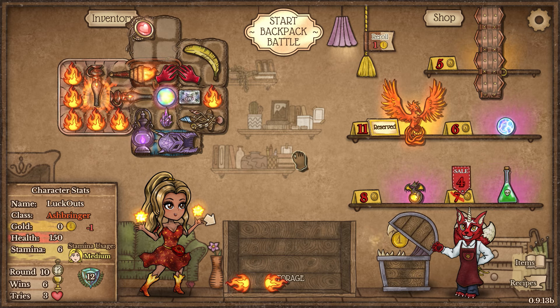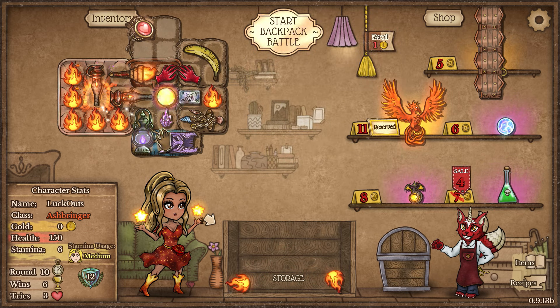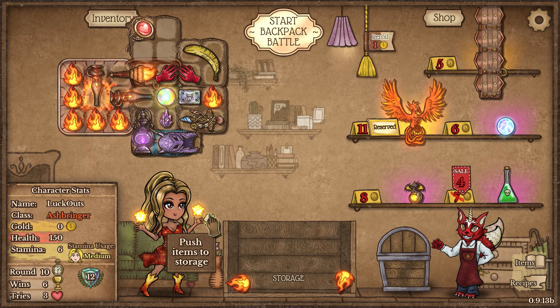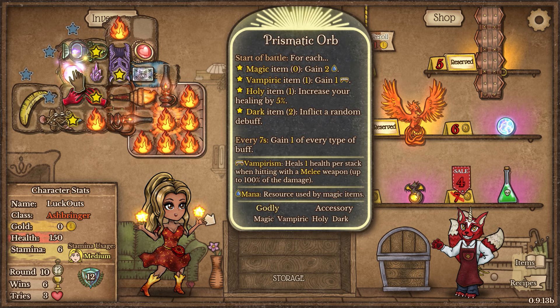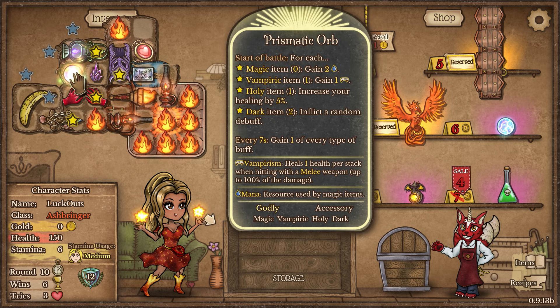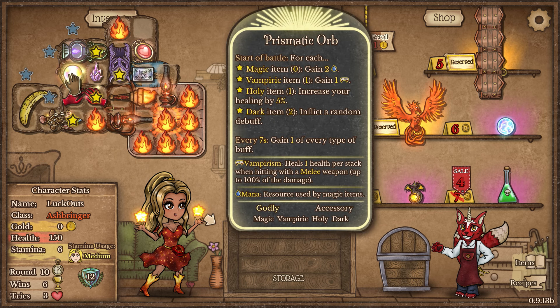I'm going to sell the Garlic to roll here. Our setup changed to be basically all around the Prismatic Orb now. Dark Lantern isn't getting the most extreme value, but this will give us Vampirism, inflict two debuffs, and also increase our healing efficiency because of this Shell Totem.